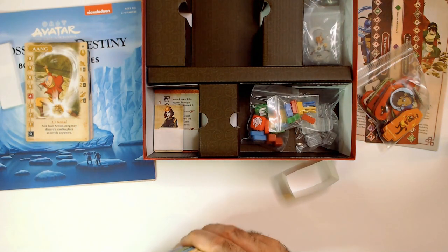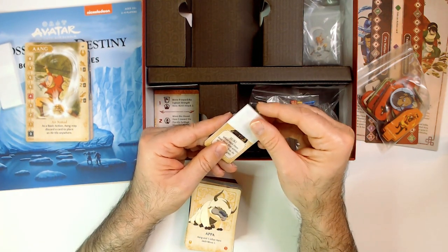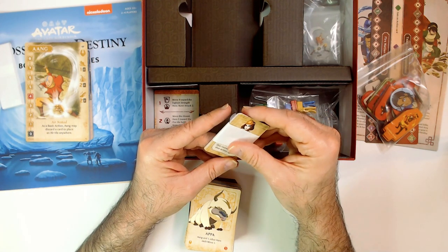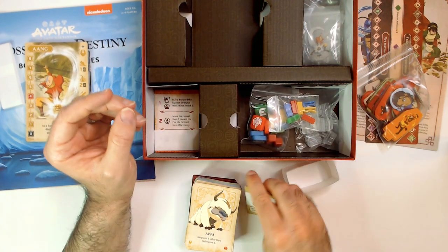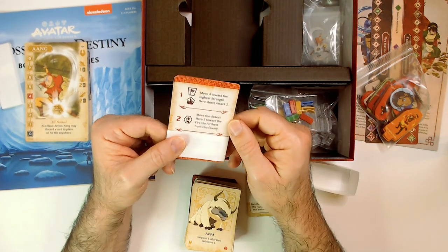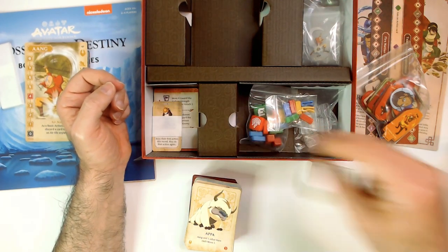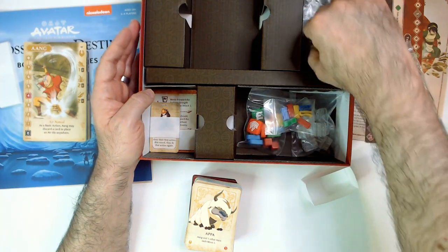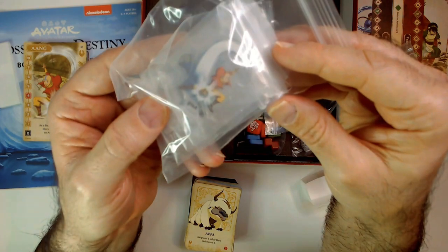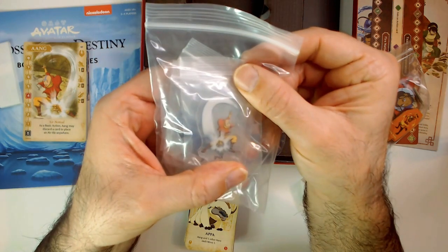We have some more stuff in there. We have what looks like the Kyoshi Warriors — Suki. When each hero does their first action, do the action again. And some more action cards where you move your heroes. Nice components. Here are your character standees — kind of hard to see, but there's Aang.